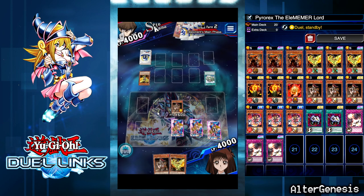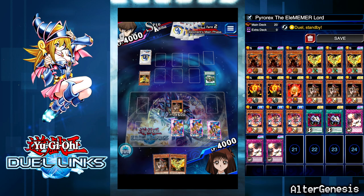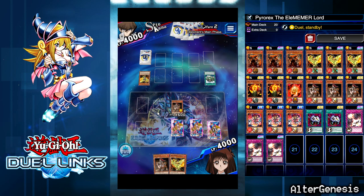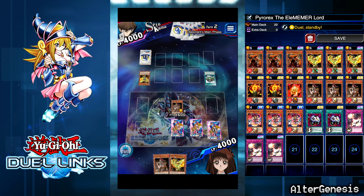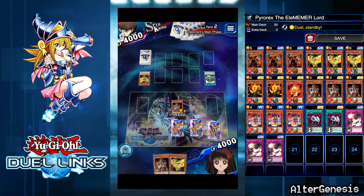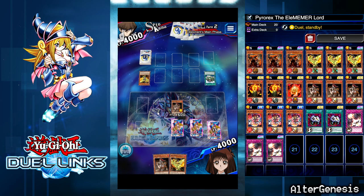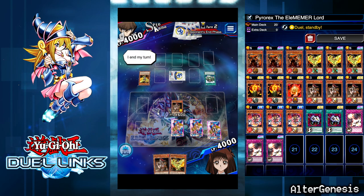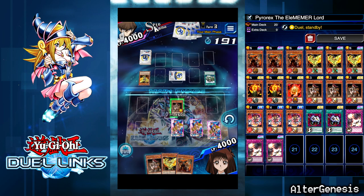Wow, I did not expect a Phoenix deck. What am I going to do now — summon a Yaksha or what? I set a monster face-down. He's setting his Yaksha. I draw — I pick up Pyro Rex!